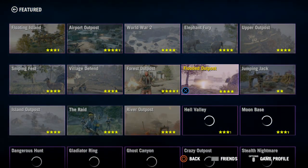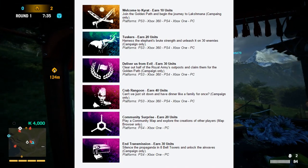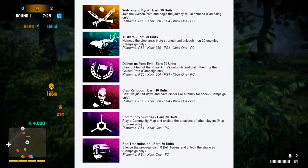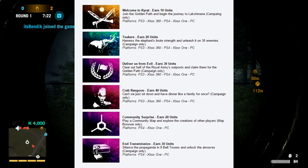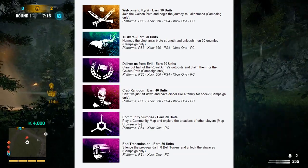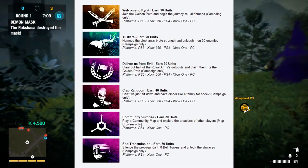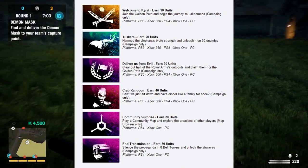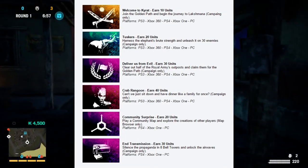The sad part is if you're on PS3 or Xbox 360 you won't be able to do the community map one — it's only for PS4, Xbox One, and PC. Same goes for the next challenge, 'In Transmission,' which earns 30 units. You have to silence the propaganda in eight bell towers and unlock the airwaves — campaign only. I think there are 16 or 17 bell towers total, so you need to unlock eight. This also only works for PS4, Xbox One, and PC.